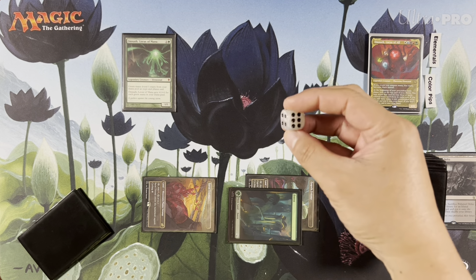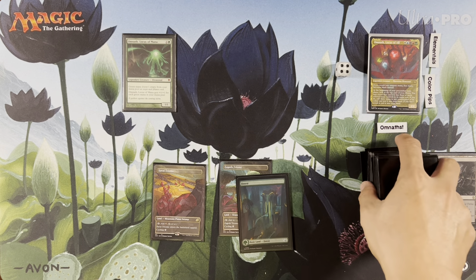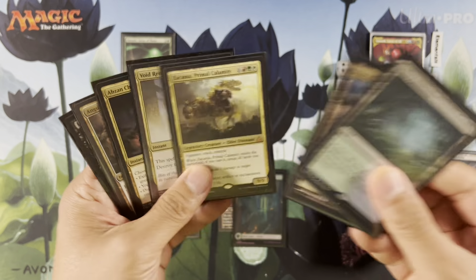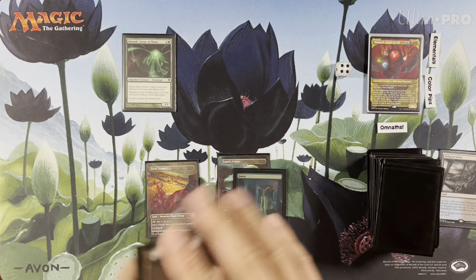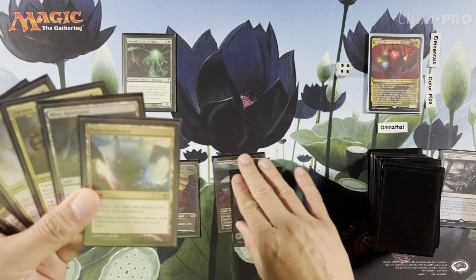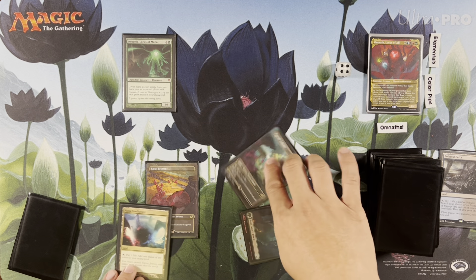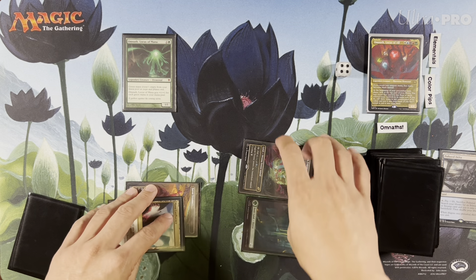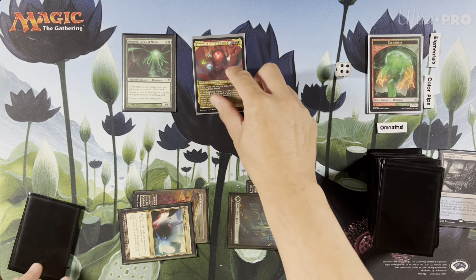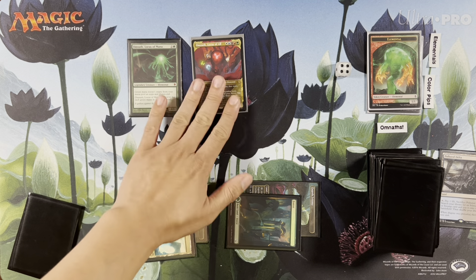So turn four here. Draw our card — Zacama. Wow! We could get to Zacama easier with Omnath mana, so don't be scared of the nine-mana thing. What we'll do is play our mana confluence here. I think we have green, blue, white, red. We'll play the Phyrexian penalty for this. Kaboom — Omnath, Locus of All next to Omnath, Locus of Mana. Omnath one, Omnath five. All right, that's cool.